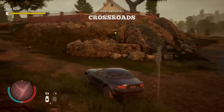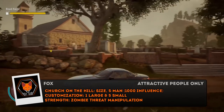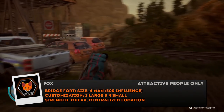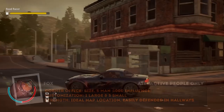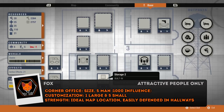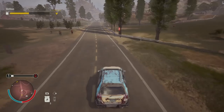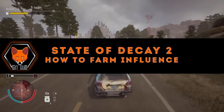Although selling the bulk plague cures is a fantastic idea, you want to leverage as many resources as possible so you can continue to make influence even when you cannot use bulk plague cures. To that end, we will have to go over how to create a system of influence generation in State of Decay 2. This is broken down into two parts: the things you can do on a moment-to-moment basis to increase your influence gains, and then the more long-term things that take a while to set up.